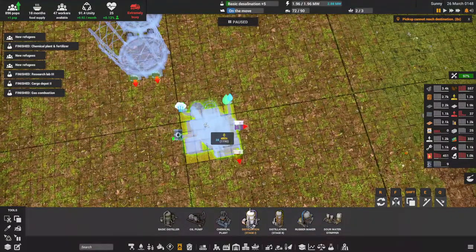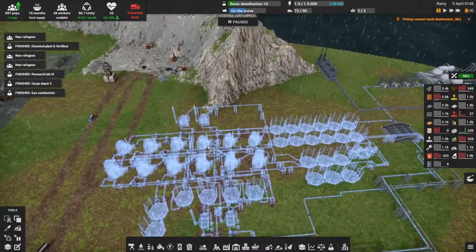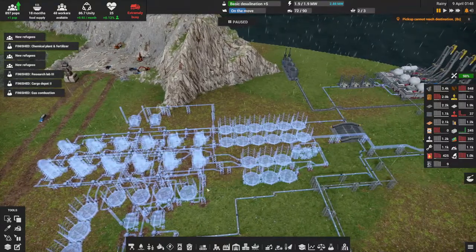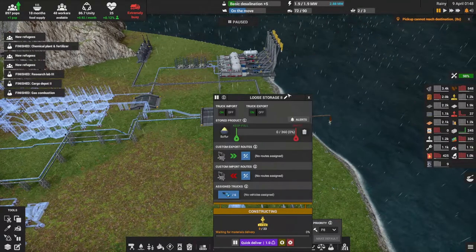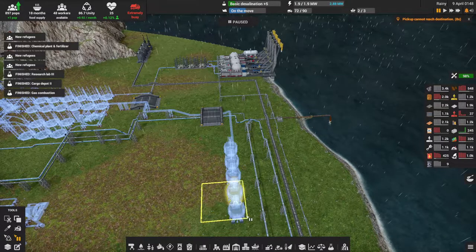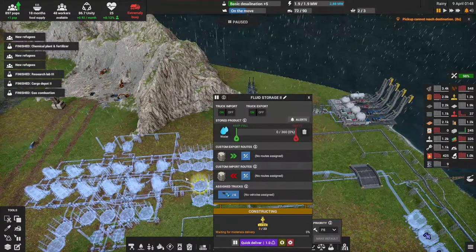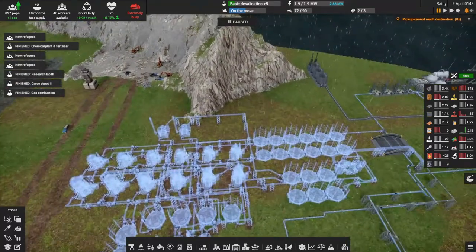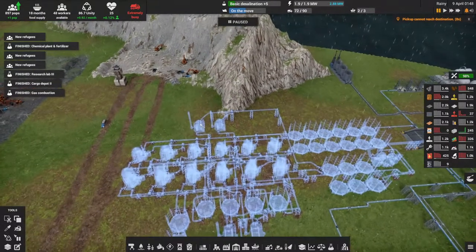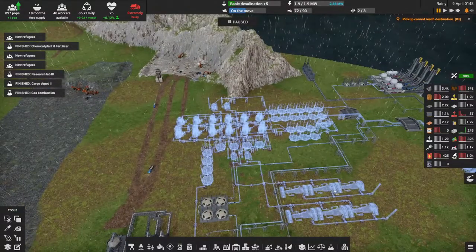I'm back. I've doubled up the operation — added three more sets of distilleries to ramp up production. The sour water stripper is all set up with conveyors bringing sulfur over. I'll pause construction of these units temporarily as just storage for now since sulfur is going to fertilizer down the road. Ammonia, water, and a feedback loop getting steam back into the steam line are all set up.